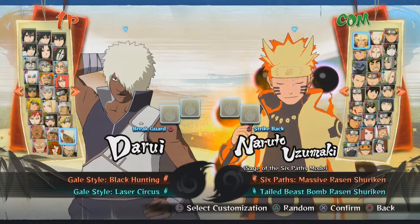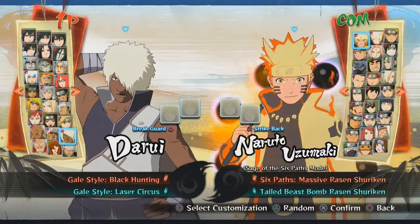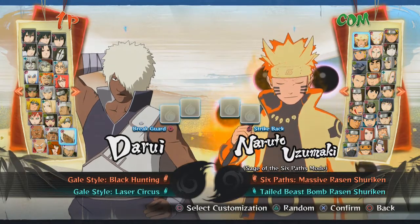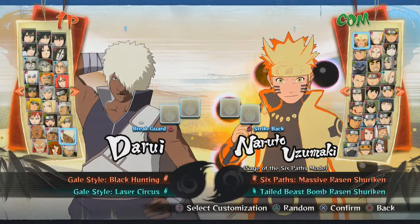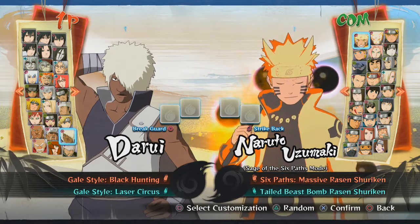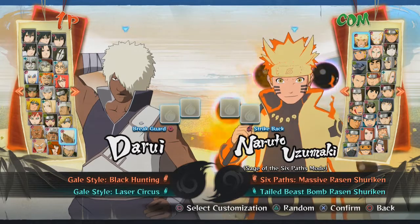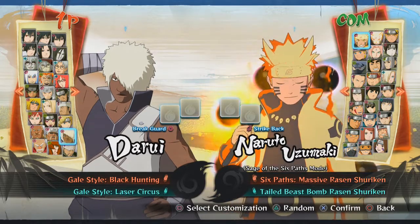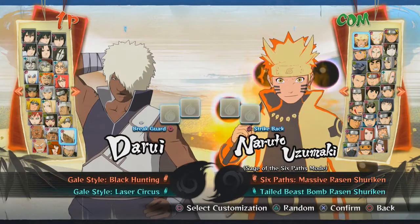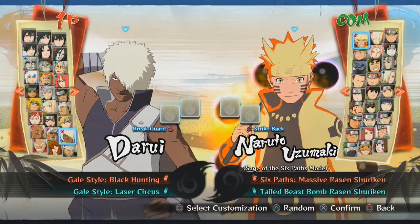He kind of has no weaknesses whatsoever. He's really good overall — he's fast, he's powerful, he has good defenses, and he can really help you out as a support. If you guys enjoy this video, please leave a like down below, subscribe for more beginning to master tutorials, and make sure to tell me who else you want me to cover for the next episode. But without further ado, let's get started.